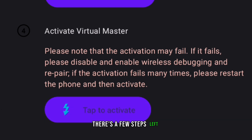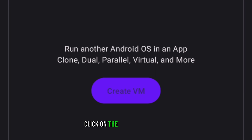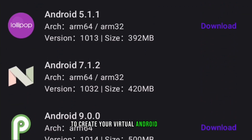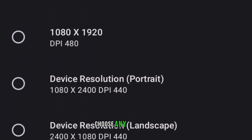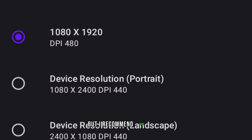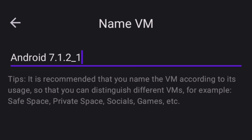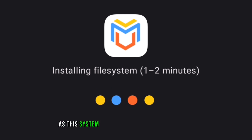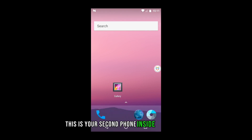There are a few steps left to set up your apps for modding. Click on the create VM button to create your virtual Android machine. We'll use Android 7 because that works best for now. Choose any resolution, but I recommend 1080x1920. Click on start VM. The first time will take a while as the system will install the framework first. This is your second phone inside your phone.